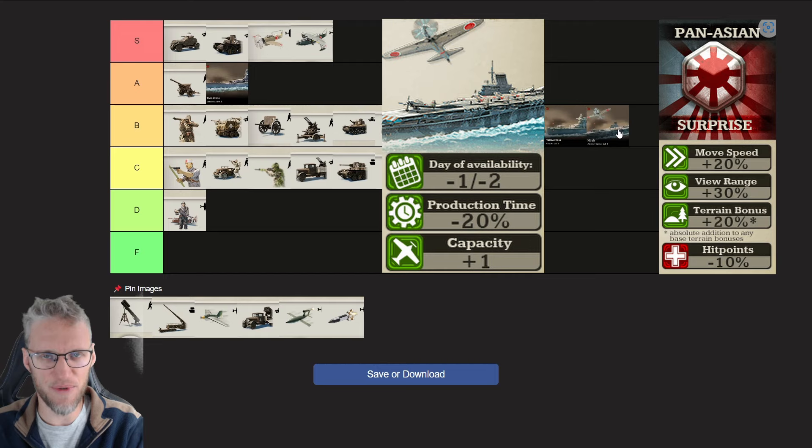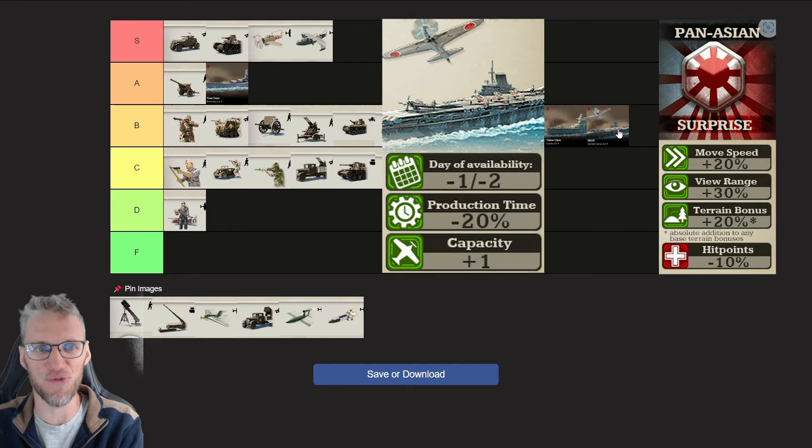Pan-Asian has the best Aircraft Carriers in the game. Just like Allies, you unlock research one or two days earlier, but on top of that you can produce Aircraft Carriers 20% faster and you get one additional space for a plane. Normally per level you get two planes; Pan-Asian can carry three planes per level — so level 1 is 3 planes, level 2 is 6, level 3 is 9, level 4 is 12. With four level-1 Aircraft Carriers you carry 12 planes, whereas other Doctrines need six carriers to carry 12 planes, saving you 50% of resources.